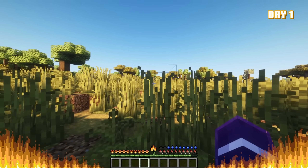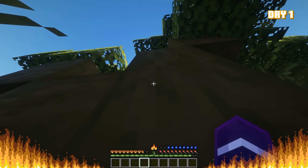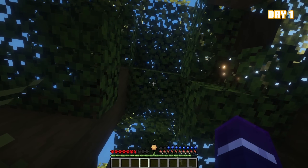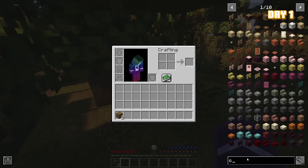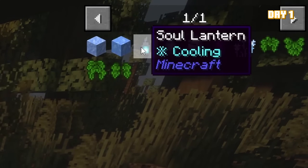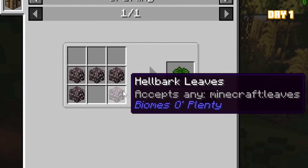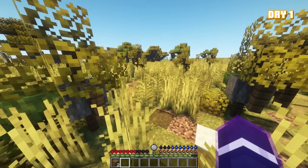As soon as I spawned in, I noticed an issue. I immediately went to find shade in order to cool off. From there, I decided to get some wood and check my crafting recipes to see if there was armor that could cool me off. I came across the recipe for leaf armor, which was pretty straightforward. My first objective was to get iron to make shears so I could collect leaves for the armor.